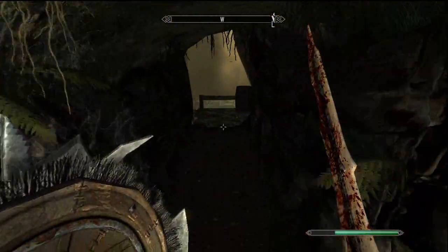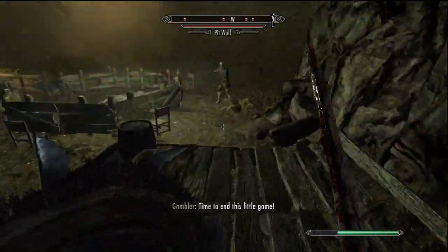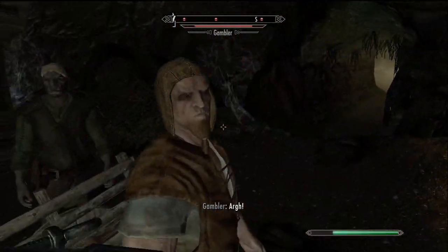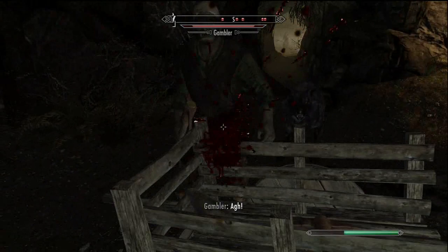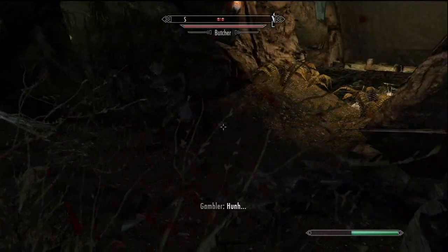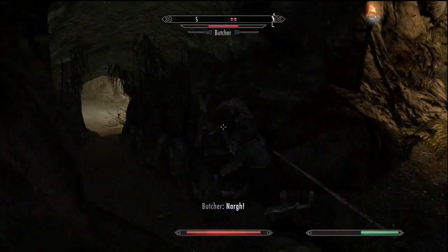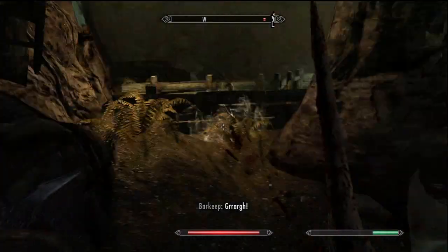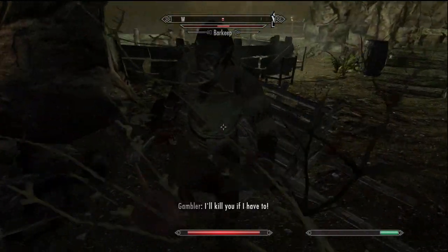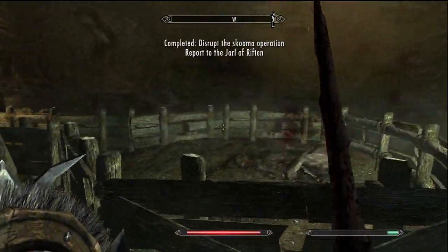That doesn't matter, we'll do that later. So let's come in here and fight these enemies. It's like a gambler's den — basically a skooma den is the best way to put it. There's also pit wolves in here, so I'm gonna take these guys out. There's quite a few enemies in here. Nothing too powerful now that everything's dead.